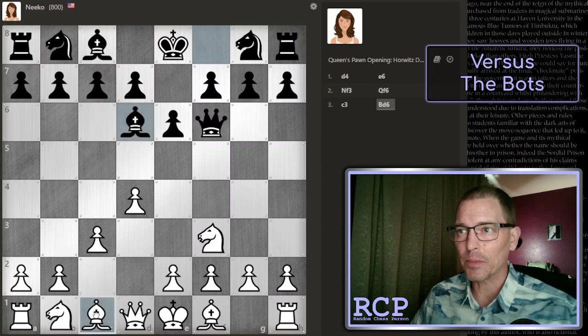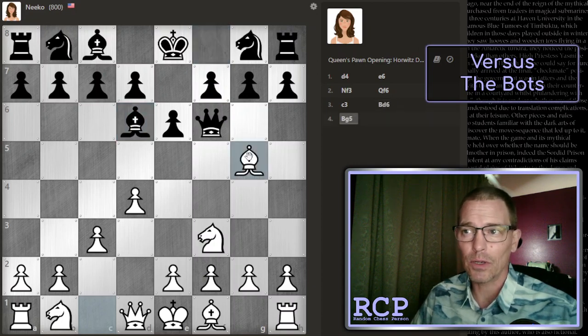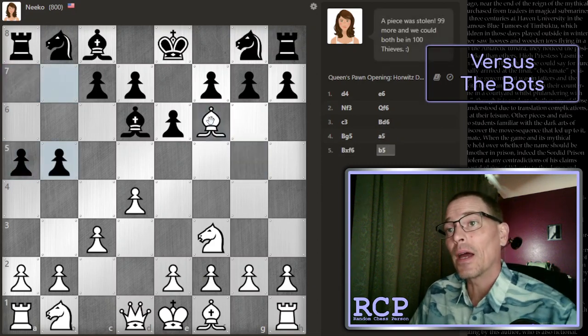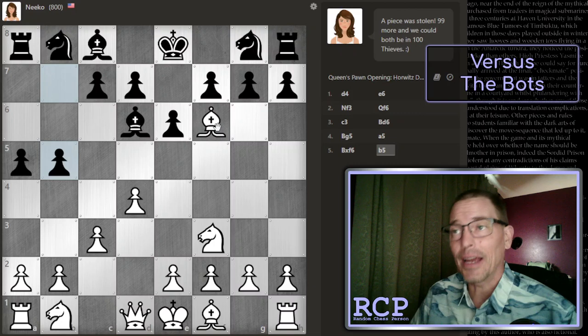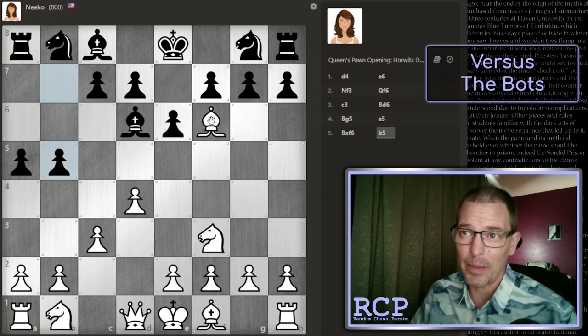Let's go ahead and play bishop to g5 and see where the queen goes. The bot has blundered here by giving me the queen right off the bat. I will exchange my dark squared bishop for it. And they didn't take back. So is this going to be another situation where the bot can't see one of my bishops? It seems like that's a pretty common bug in these bots.